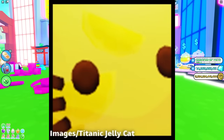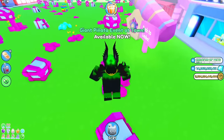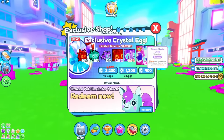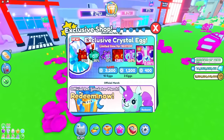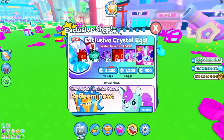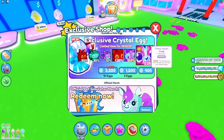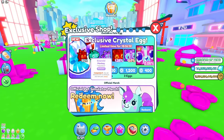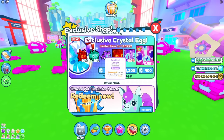Here is how to get the Titanic Jelly Cat — I also got more information on some other titanics coming out soon. The current exclusive egg, the Crystal Egg, is going away in 18 hours. It is now confirmed the next egg is going to be the exclusive Jelly Egg — exclusive egg 13. The Jelly Pig and Tiger are going to be normal exclusives, and a Jelly Corgi will also be exclusive.